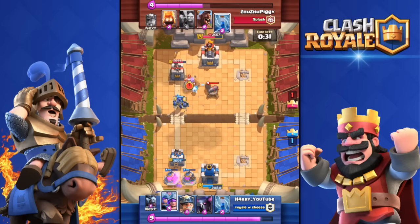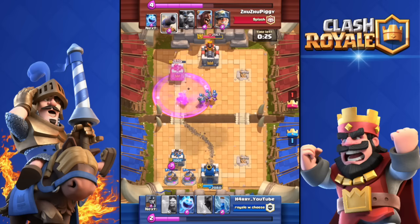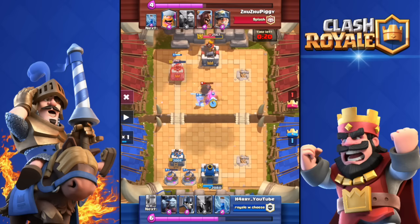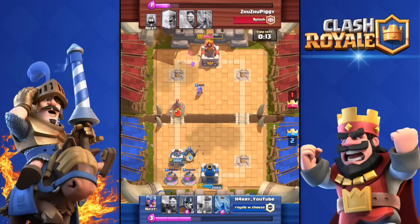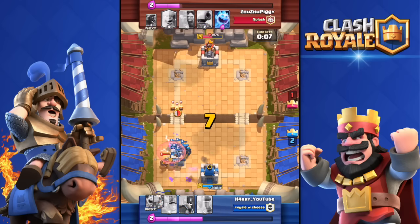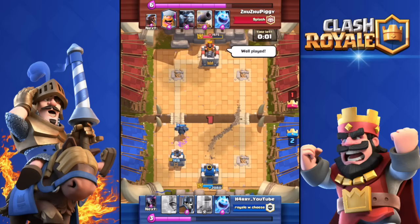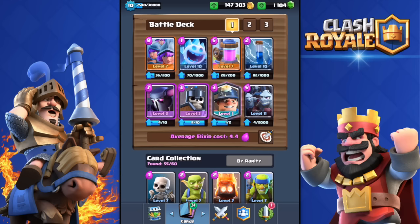He drops his Lumberjack, I drop my Triple Musketeers — they kill the Ice Spirits easily. His tower is down to 200 health. I have a Miner, a Musketeer, and an Ice Spirit there — boom, tower down! Two to one. He pushes with Hog Rider and Miner in the final seconds but that's not enough to take my tower. Four seconds left — I get the win. This deck is so freaking good.